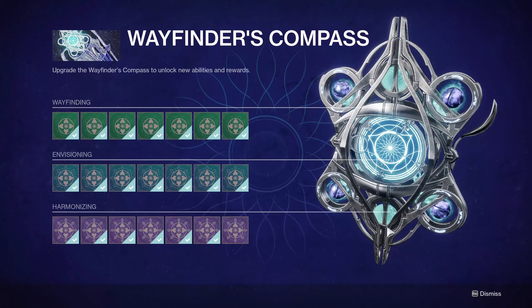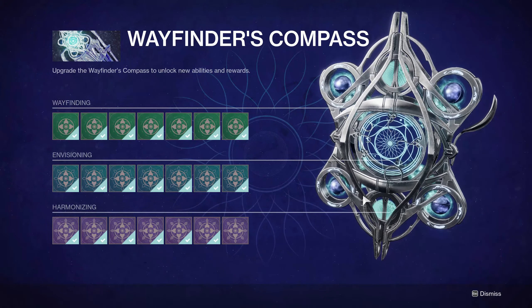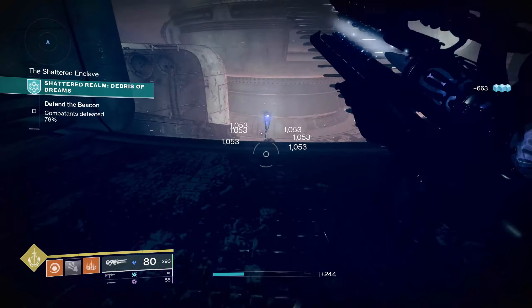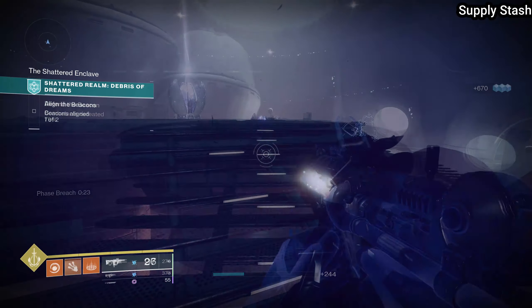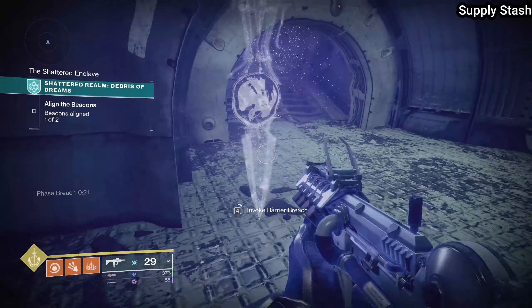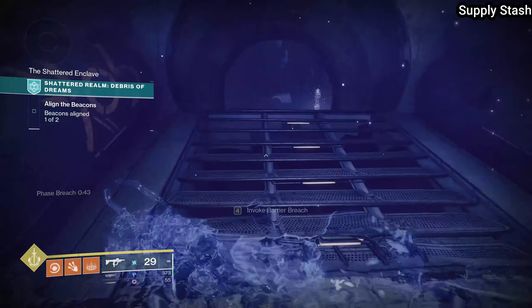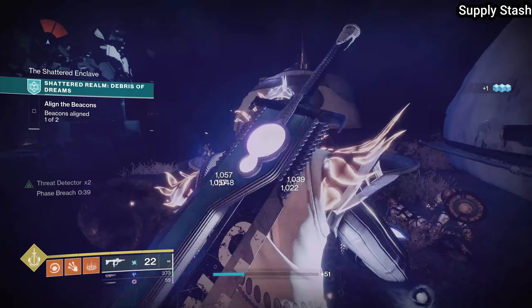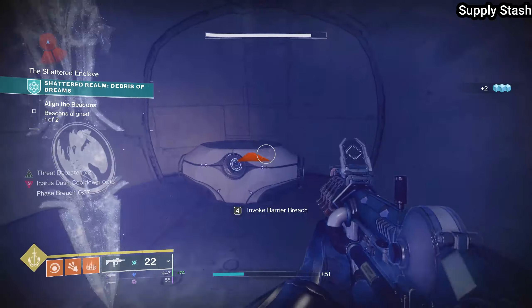As always, you're going to want to have your Wayfinder's Compass upgraded as much as possible, as it is necessary to have the very final blue upgrade unlocked to get the data caches. The first thing you're going to want to do is clear out the first beacon, then go out to the rightmost room from this beacon, run around the corner, and you're going to find your very first chest at the supply stash.